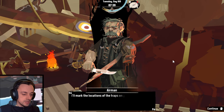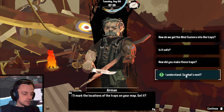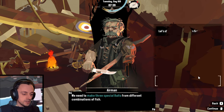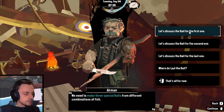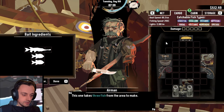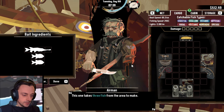'No more nightmares. I'll mark the locations of the traps on your map.' We need to make those special baits from different combinations of fish. This one takes three fish. What's this one with the funny jaw? That's kind of cool. From the area to make — okay. Well then, I've seen these, we've seen those, but that? No.